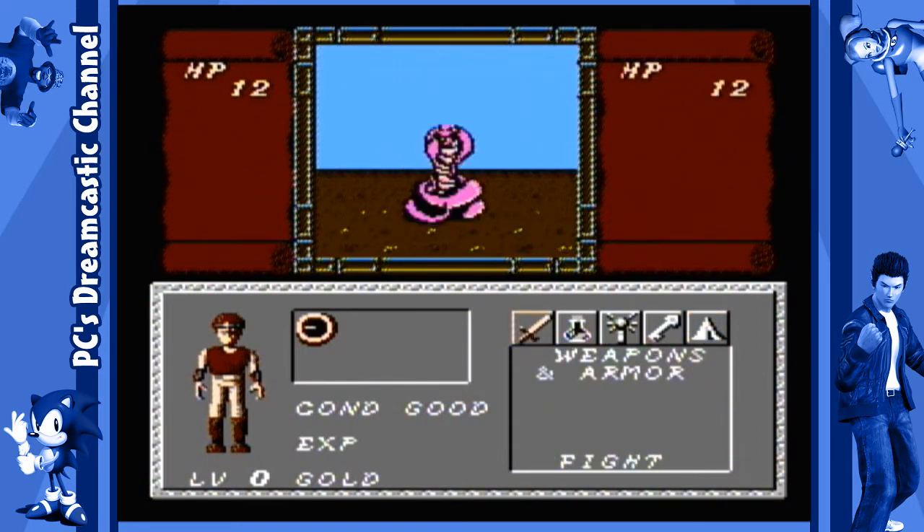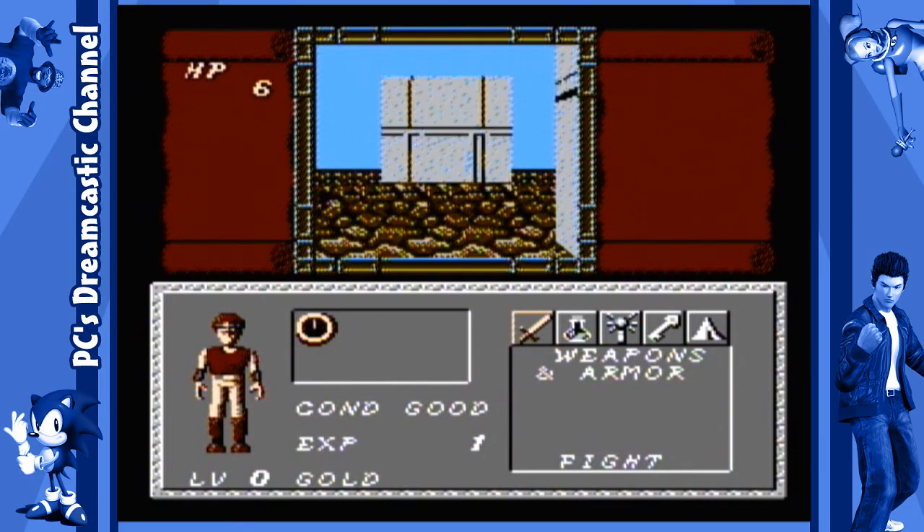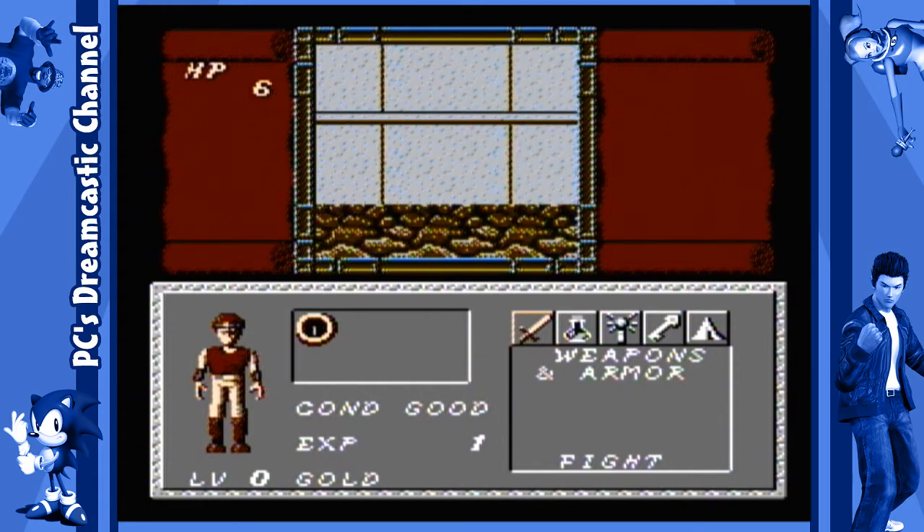That's not the king — that's a different type of king. King cobra. Pink king cobra. Kill. Die, cobra. What am I doing? I have no idea what I'm doing. I'm just... am I winning? I'm doing something. I'm just repeatedly pressing the A button. I have no idea if the HP on the left or the right is mine. Alright, can I just leave? Oh, I can just leave. Okay, well that works — just run away from all the battles. That'll work.